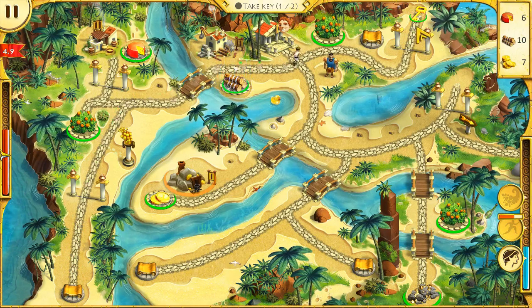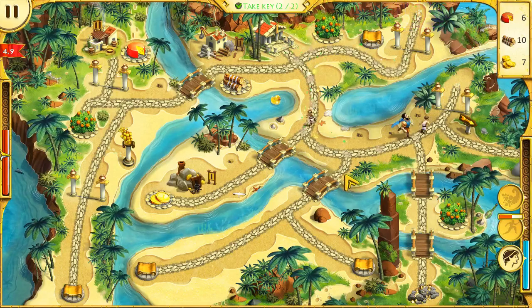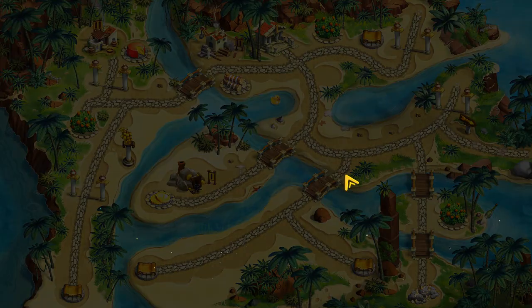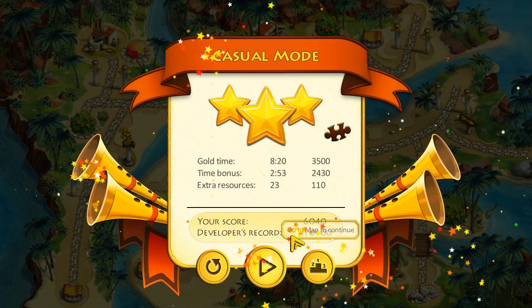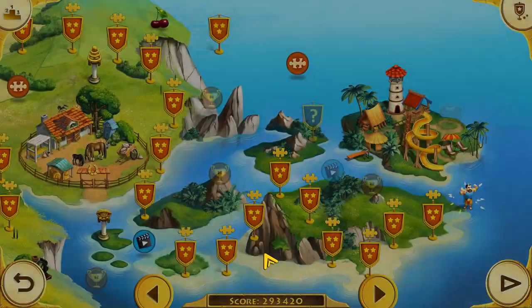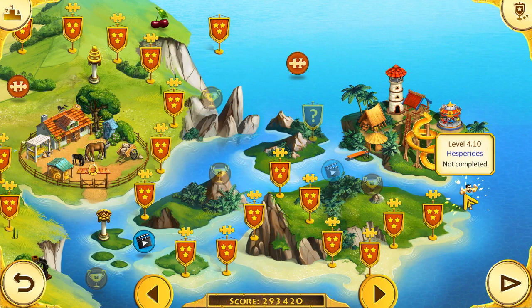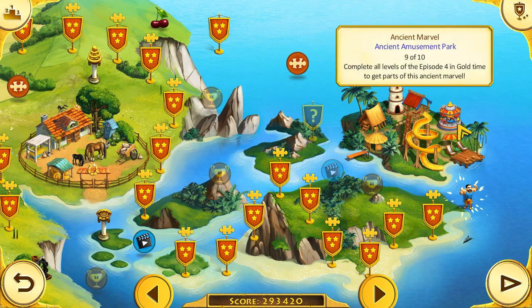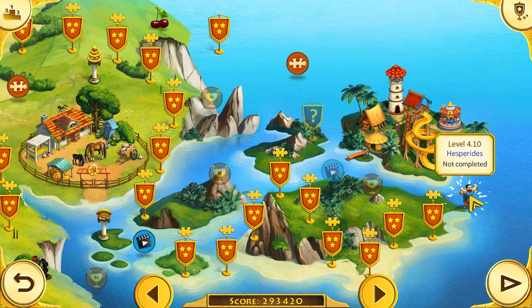There's the other key — yeah! About my average score for these type of scenarios. So I've found the puzzle piece and I've completed level 4.9. I've got a nice carousel going at the ancient amusement park now. So let's see what level 4.10 Hesperides looks like.